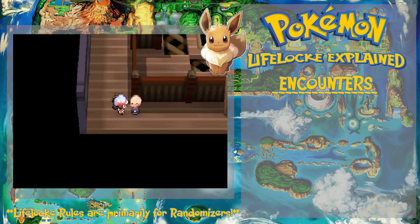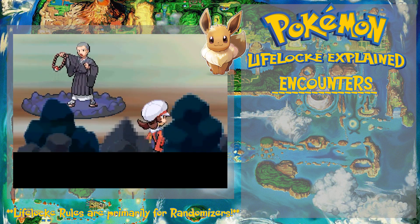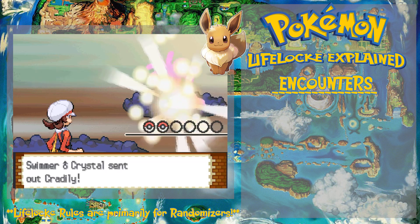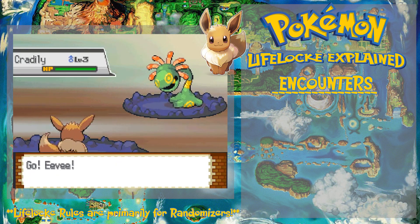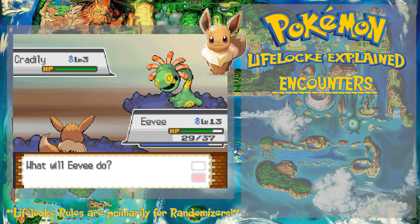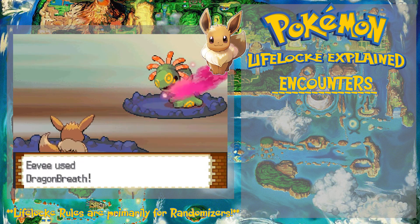First off, we're going to start with encounters — wild encounters. In a normal Nuzlocke, you are locked to one Pokémon per route. So if you kill that encounter, or it runs away, or you run away, you won't be able to get a Pokémon for that route.